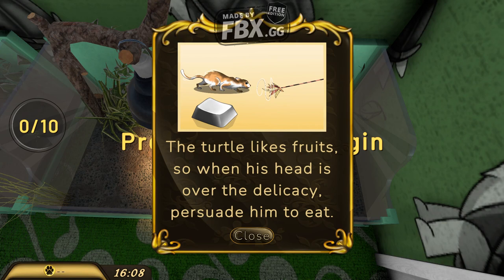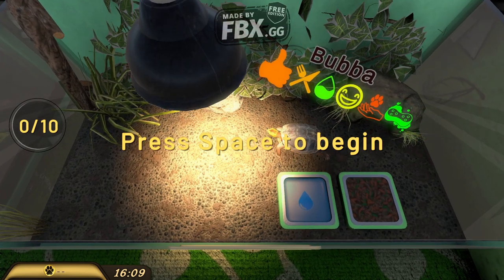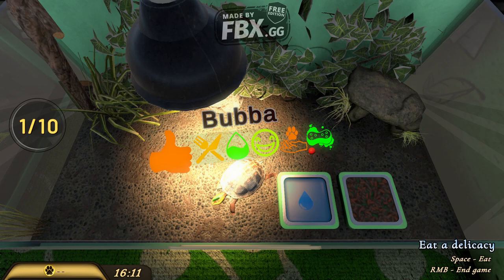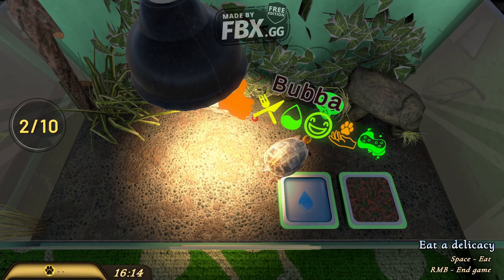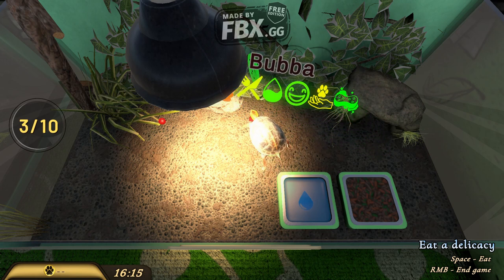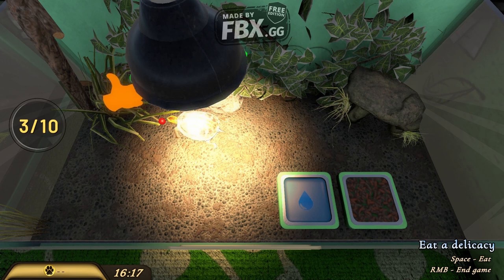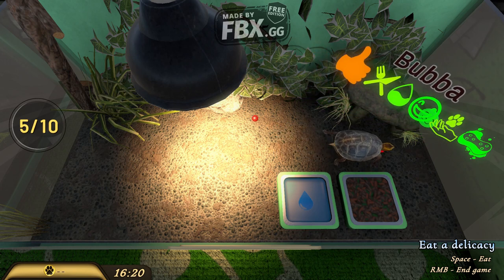The turtle likes fruit — when his head is over the delicacy, guide him to eat it. Press space to begin. It's a mini-game — you play with the turtle through a mini-game. He's happy! You can stop the mini-game.